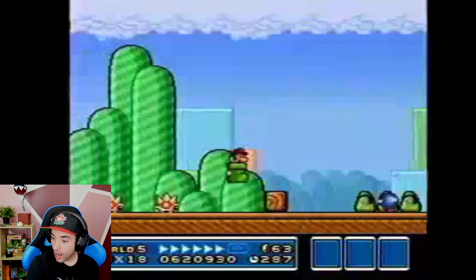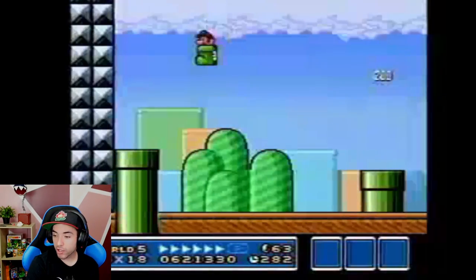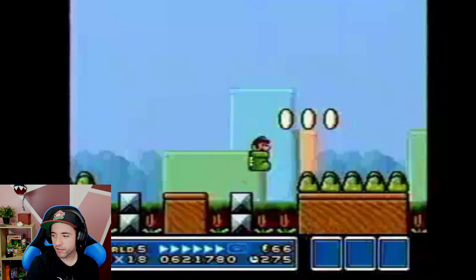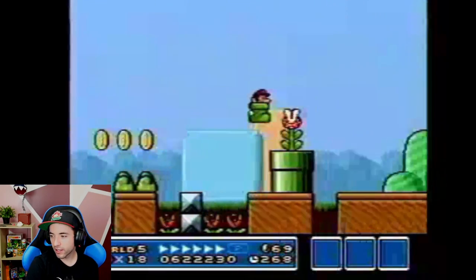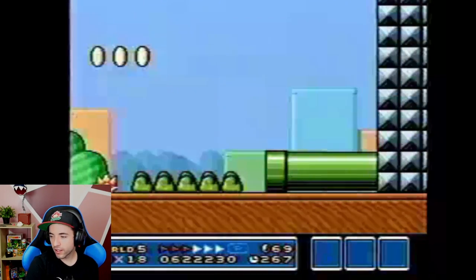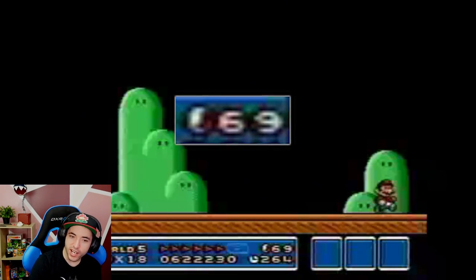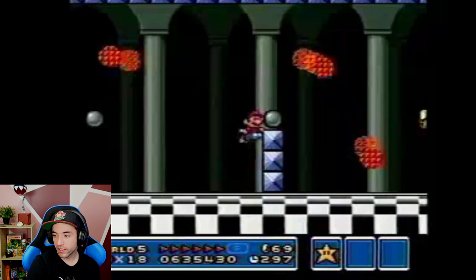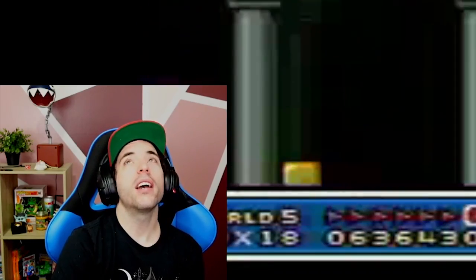I was not expecting to see this. No double jumps either? This is a true authentic 100% run. Beautiful. Doesn't even want a damage boost either. Could've ran through the Spiny to get P-speed for the end here. 69 coins though — did you guys notice that? All right, Twisty Castle. I assume this is gonna be quite slow. He almost lost it.